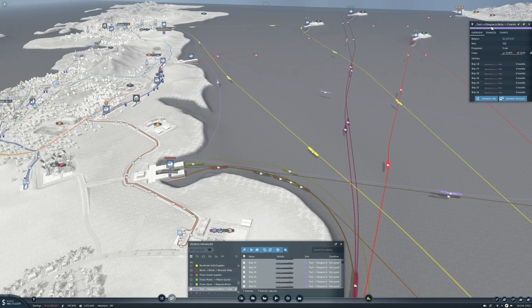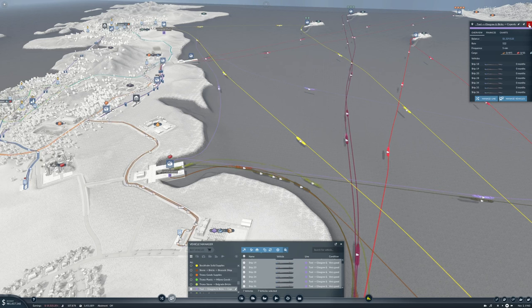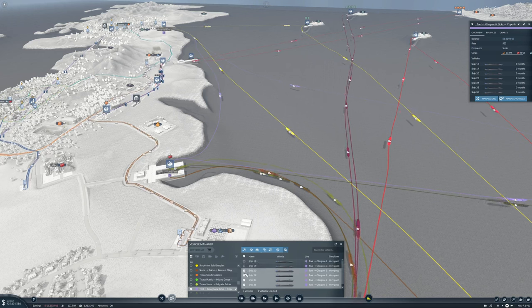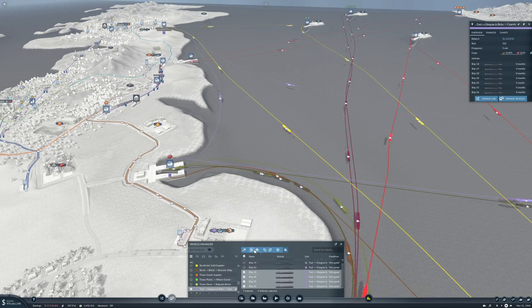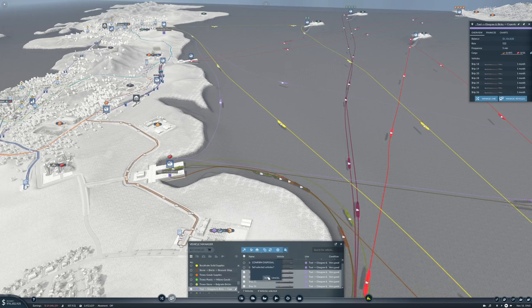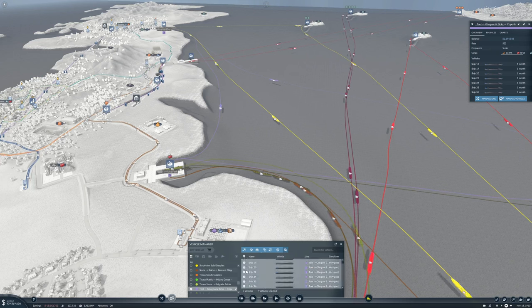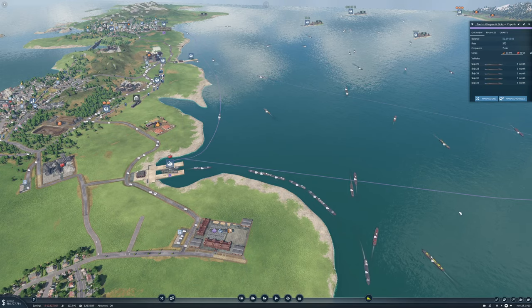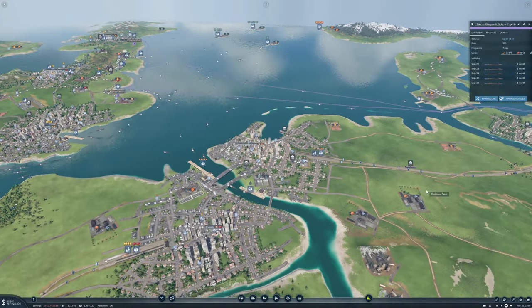So it's Tools to Glasgow and Bricks to Copenhagen. I don't think we need that higher rate on this. Let's get rid of three ships, then get rid of two ships. Alright, that's probably fine.